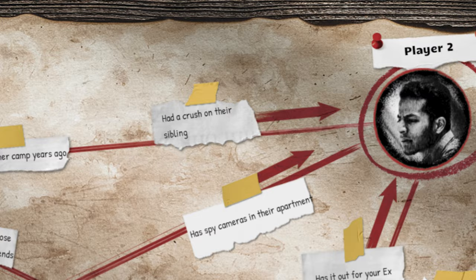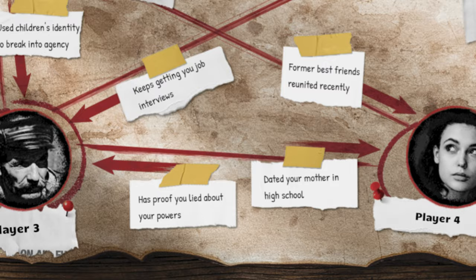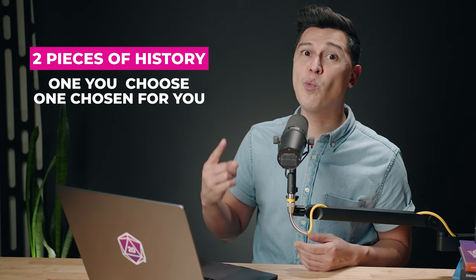Have your players go around the table describing their hunter to each other. After descriptions are shared, go around again and each hunter creates a history between themselves and each other hunter — maybe one is an estranged sibling and the other is a co-worker they have a crush on since day one. The playbook will give each player a list of prompts to choose from, so don't worry if you're not immediately inspired. By the end of introductions, each hunter should have created two pieces of history with each other hunter — one they choose and one that was chosen for them.